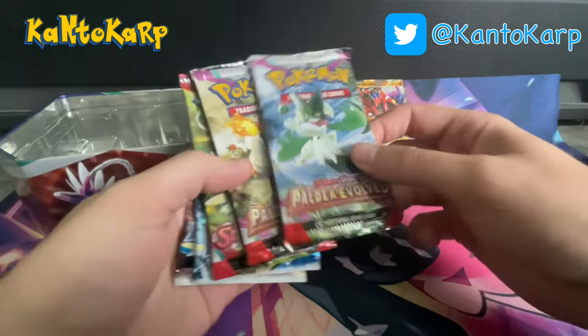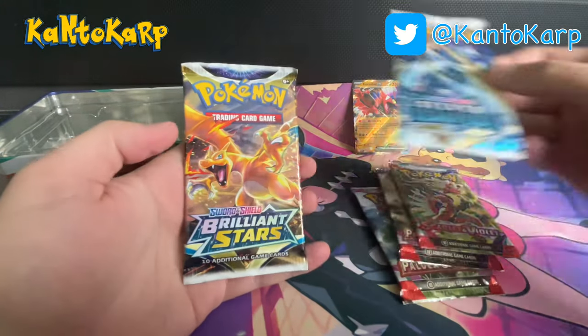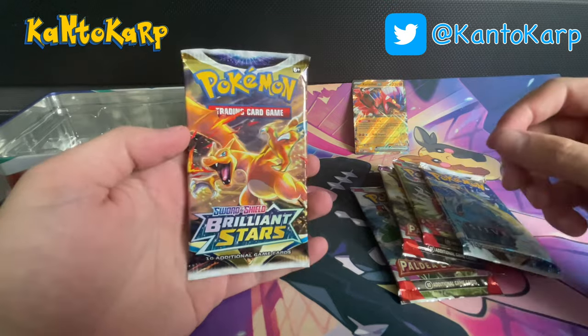The five packs that come in here: we get Paldea Evolved, Paldea Evolved, Scarlet & Violet, Silver Tempest, and a Brilliant Stars. It's a pretty cool assortment.